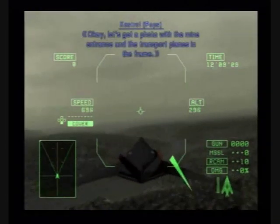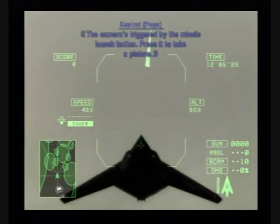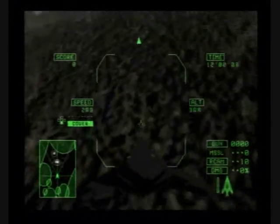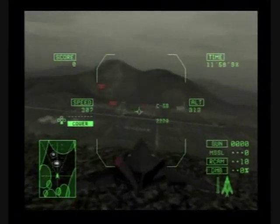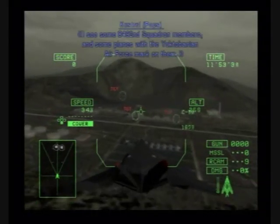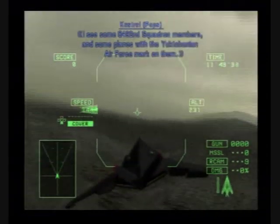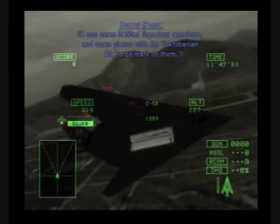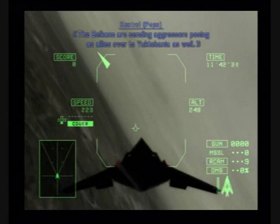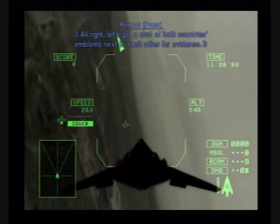Okay, let's get a photo with the mine entrance and the transport plane in the frame. The camera is triggered by the missile launch button — press it to take a picture. I can see some 84-92nd Squadron members and some planes with the Yuktobanian Air Force markings on them. The Belkans are sending aggressors posing as allies over to Yuktobania as well. Let's get a shot of both countries' emblems next to each other for evidence.